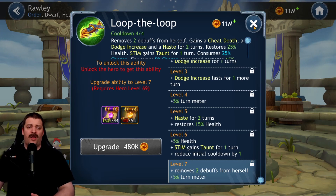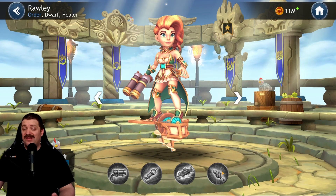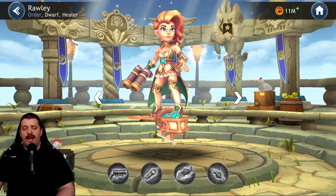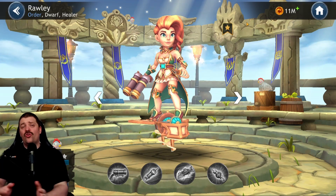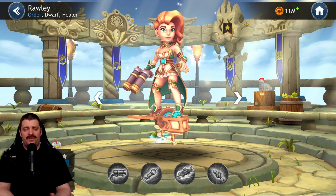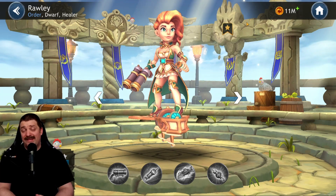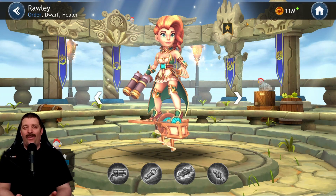Two of Raleigh's skills require Stim to perform well. We have to wait until Stim is released to see what Stim actually looks like and whether he'll have great synergy to buff up Raleigh. It's unfortunate that we can't see her real value yet, but that is how it is.